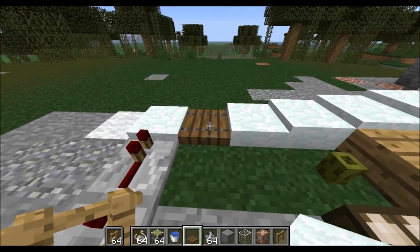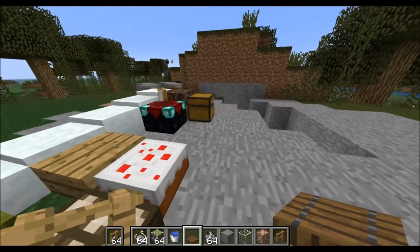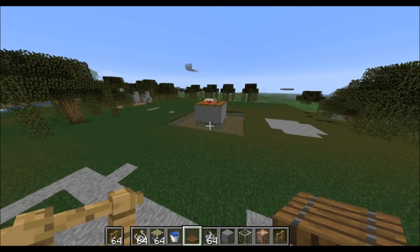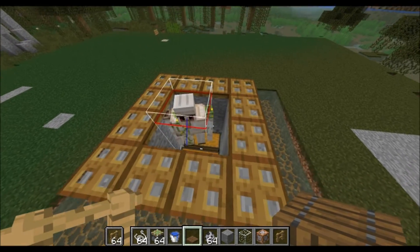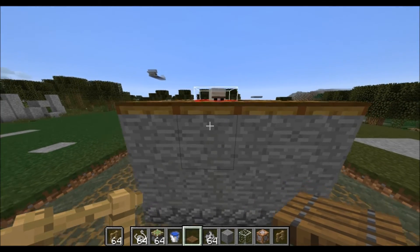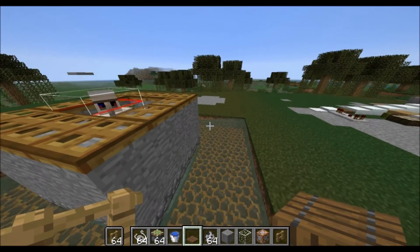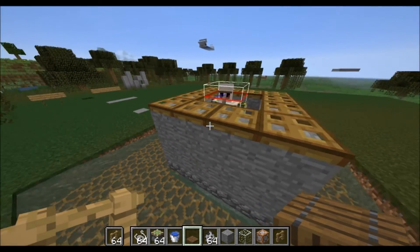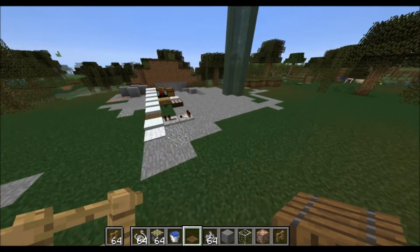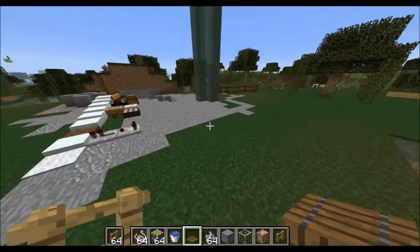The ones that I ended up using, which happened to be quite cheap, are the trapdoors and the chests. That just happens to get the eye level exactly where you want it. This is in 1.13 of course — I think the eye levels change a bit across versions, so in versions other than 1.13 this may not work or it may need tweaking.